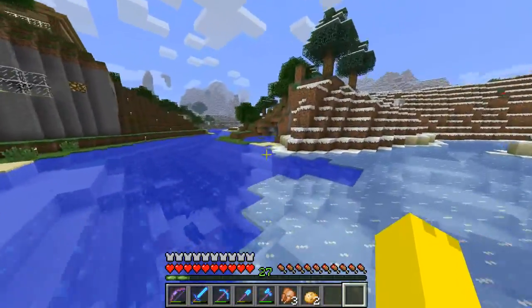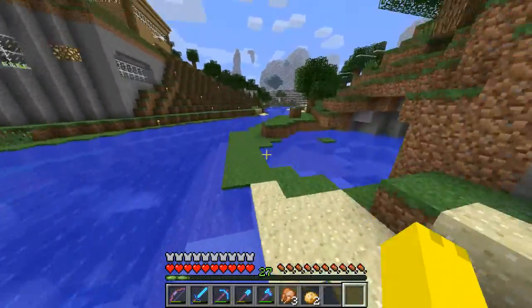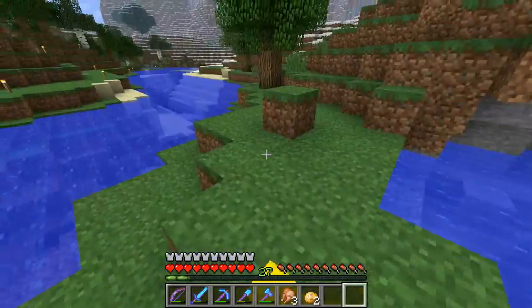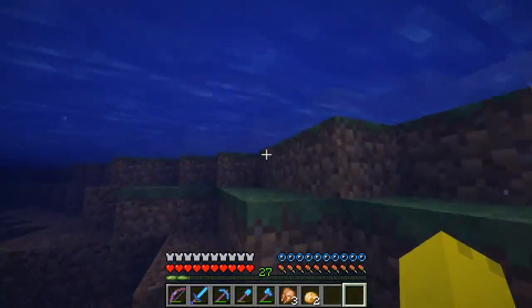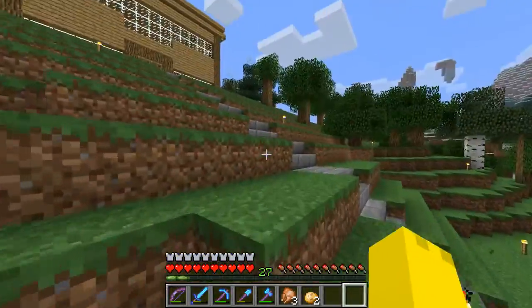Now if we come over here, there's a window - I never patched that one piece of glass. There's a window over here with another view, and you can also get some natural light in from there. That's nice. And this is the front of the house, of course.